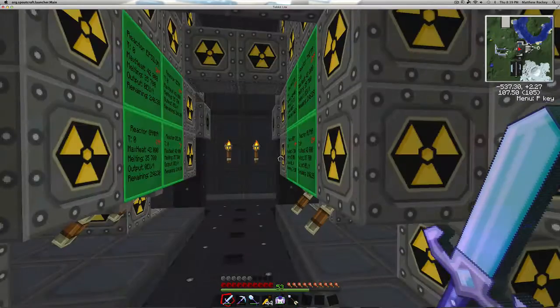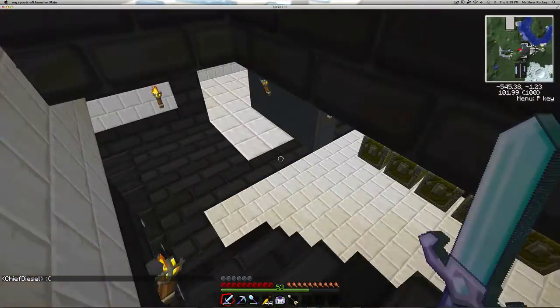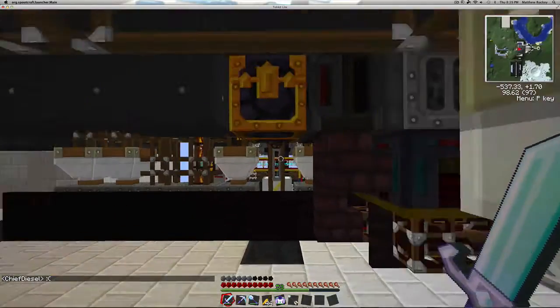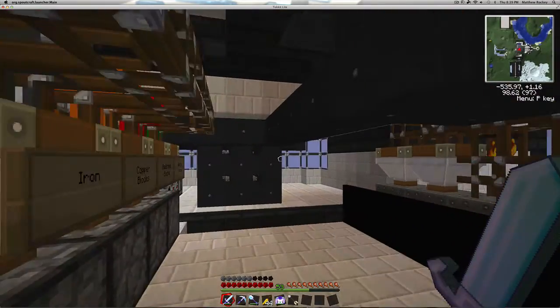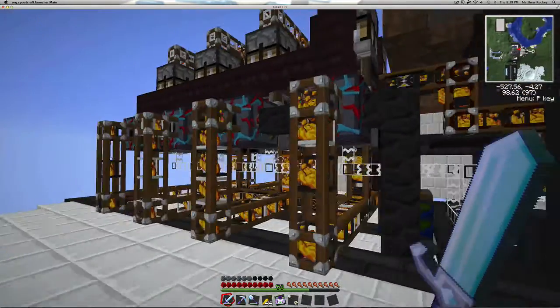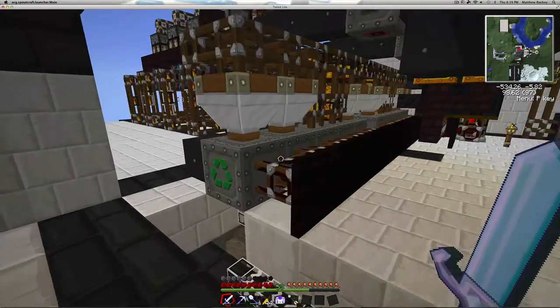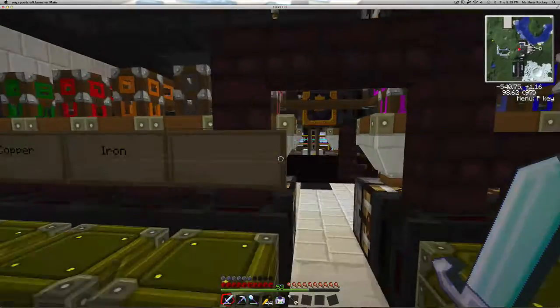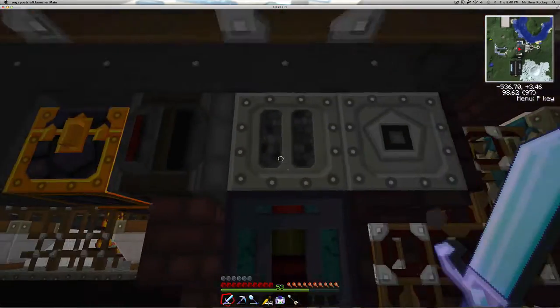I can show you in a minute when it turns nighttime how these things power up and what kind of EU they pump out. Let's take a look at our mass fabricators down here — this is where we condense everything. Here's one of the mass fabricators. It's moving pretty quick; we're making UU matter just about every 10 seconds, maybe a little bit less. It doesn't look like our scrap machines are keeping up — maybe we need a few more. We have a lot of recyclers here trying to keep up with our mass fab, keeping the amplifier up and running. This is the mass fab running during the day — it's making UU matter at an extremely high rate, which is one of the key end game resources you're going to need in order to be wildly successful.